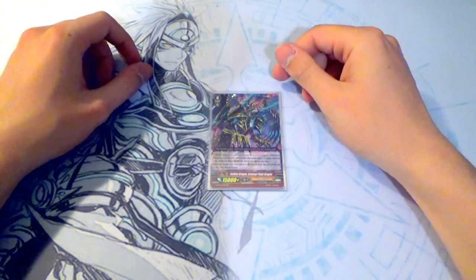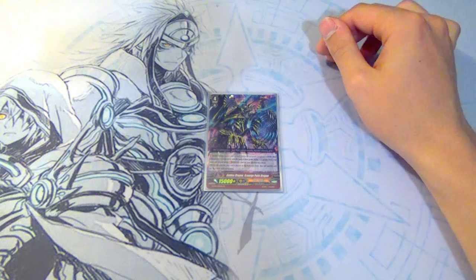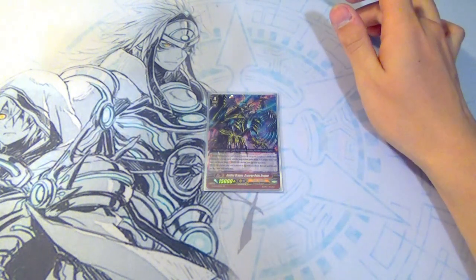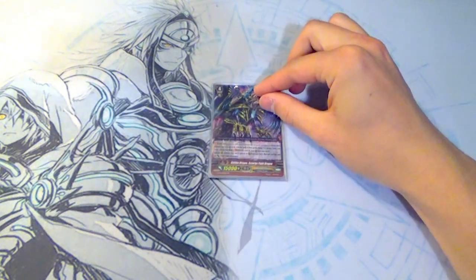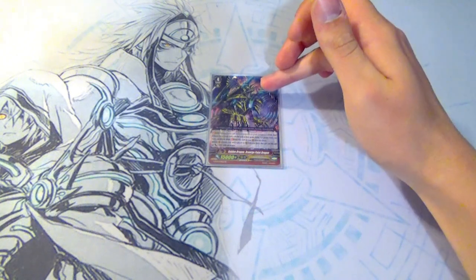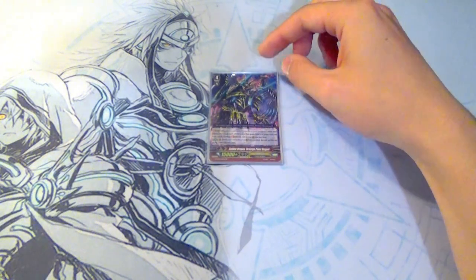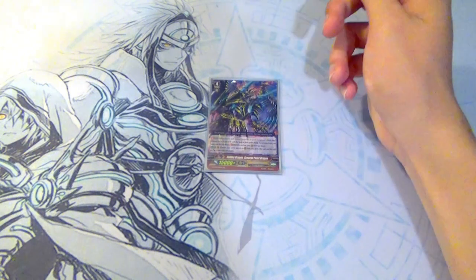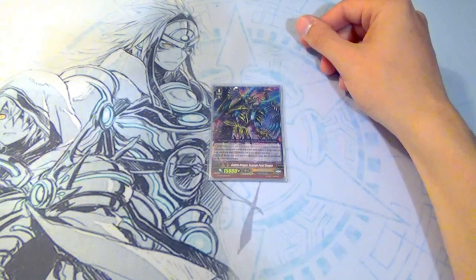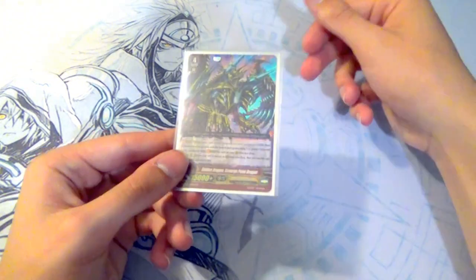We're running one copy of Golden Dragon, Scourge Point Dragon as our tech G unit. Sometimes I want to be at GB2 at the end of my opponent's turn to go into Glorious Reigning as my second stride. If I have a heal trigger in hand, I might go into Scourge Point, use its stride skill, call something for 5k to Scourge, call a Unite unit, call another as rest for another 5k to Scourge Point — so he's either a guaranteed hit or forces a PG early. Also, if I don't want to discard from hand for Heavenly Law, I can use Scourge Point as my first stride instead. He's a good tech, and Scourge Point has yet to let me down across all the years I've owned this deck.